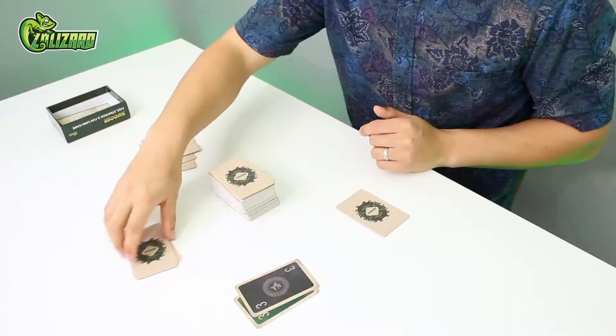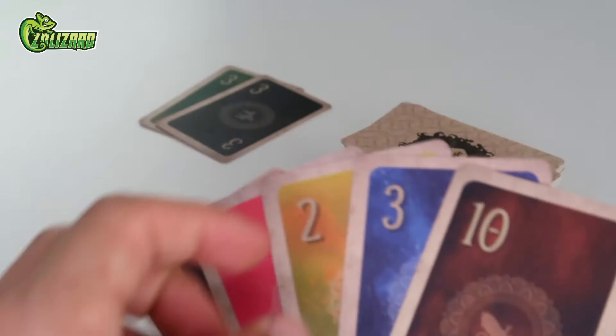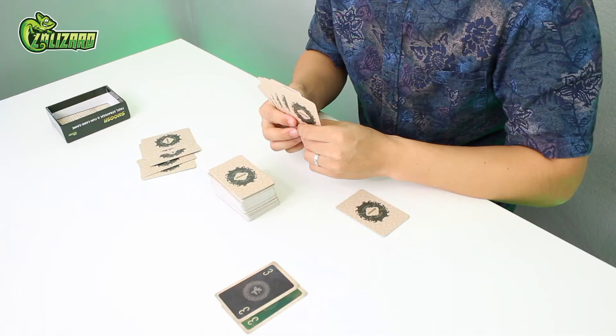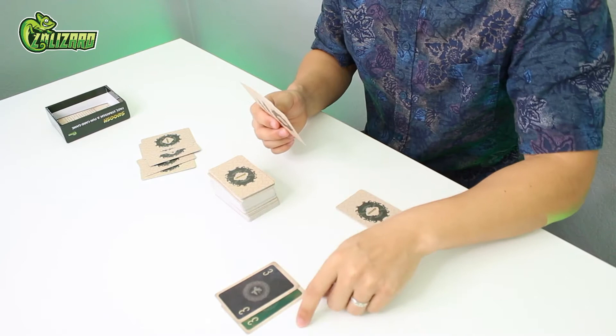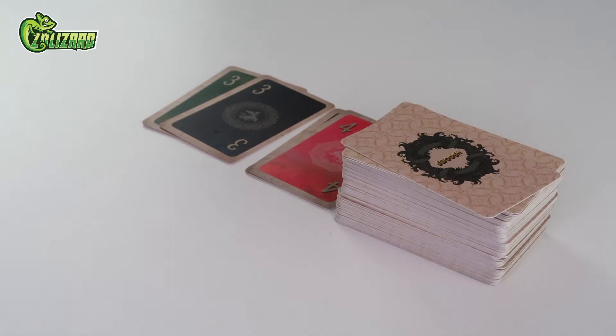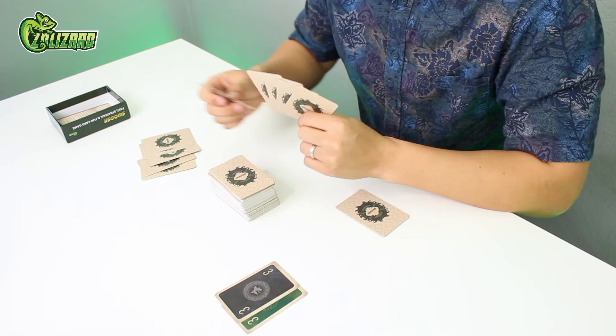The next player then has a couple of options. They may, one, continue an existing sequence by placing a matching number on top of an existing number. Secondly, they may continue an existing sequence by playing a number that is either higher or lower than an existing number. Lastly, they may also choose to create a new sequence by playing a card in a different location on the table. There is no limit to the number of active sequences.